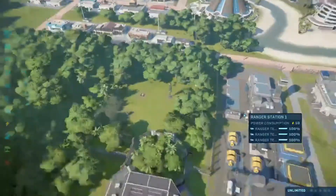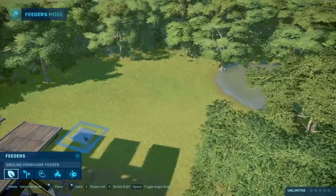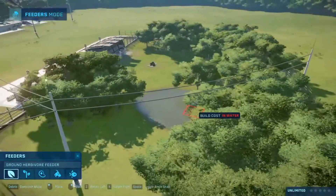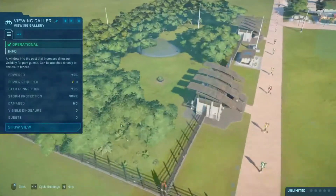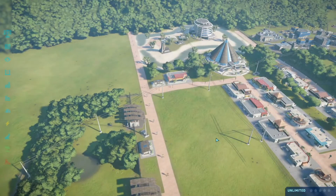Let's build the Stygimoloch enclosure. They are a herbivore, so they eat leaves and they're vegetarian. I just added those two feeders right there. This is gonna be the first enclosure for the Stygimoloch. They have a big head made out of skull and they can bump into stuff, so we better be careful that they don't escape.